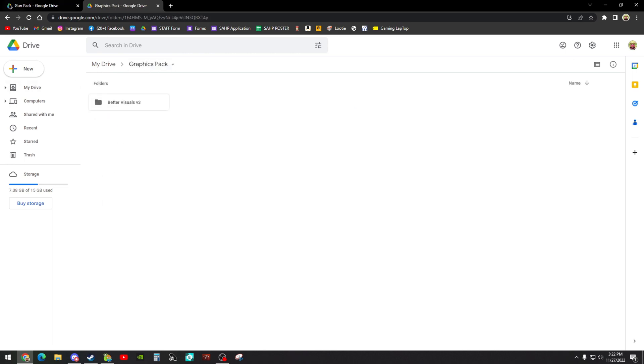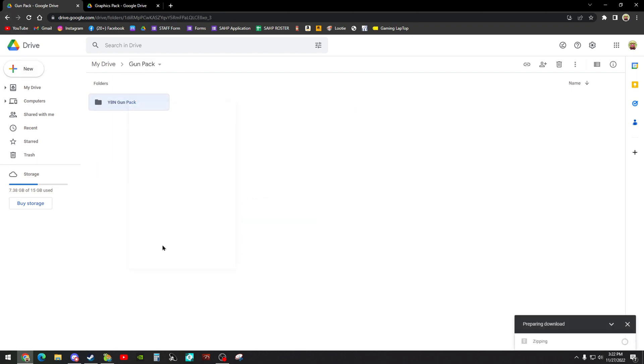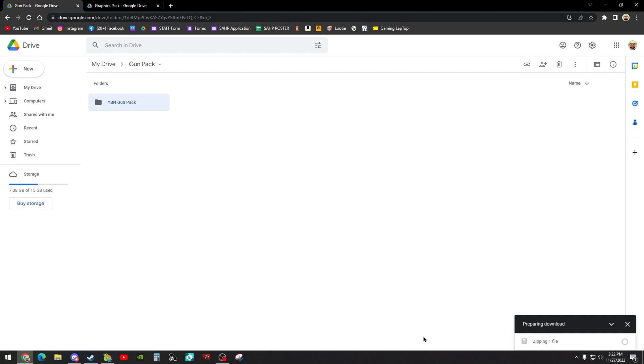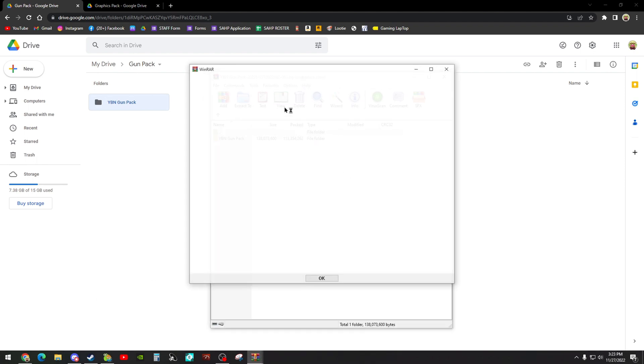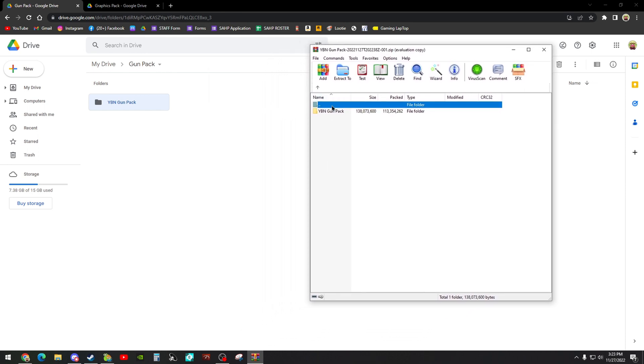So we're going to copy these when you get them onto your desktop — when you actually get them into a real folder, not on Google Drive. Let me download them so you can see what I mean. Once it's done you'll be able to click on it. Also, if you have WinRAR, that's the best thing to use — I think everyone has WinRAR.